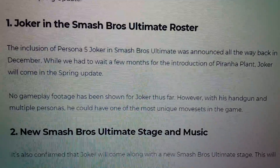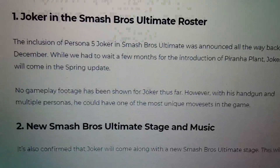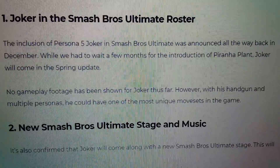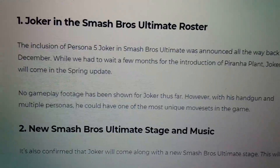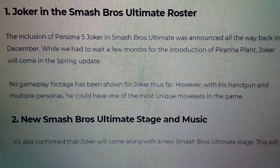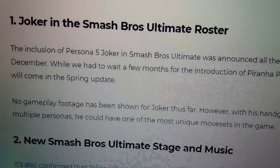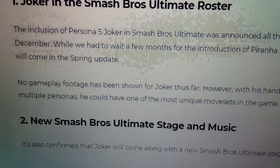I'll be leaving a link in the description for the source. Number one is Joker in the Smash Bros Ultimate roster. The inclusion of Persona 5's Joker was announced back in December. While we had to wait a few months for Piranha Plant, Joker will come in the spring update. No gameplay footage has been shown yet, but with his handgun and multiple personas he could have one of the most unique movesets in the game.